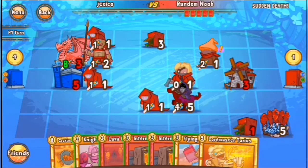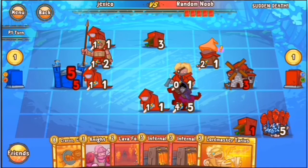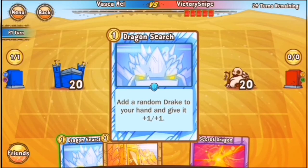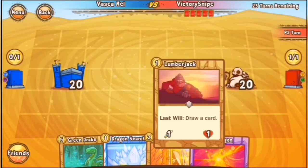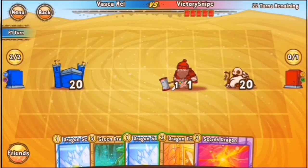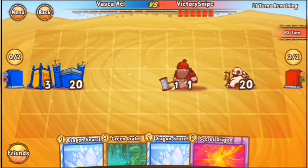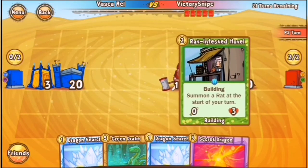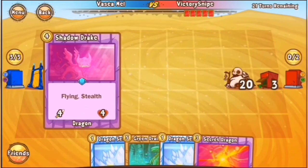He has Vesa Mel taking on Victory Snipe here, and of course Vesa is well known for his gameplay of dragons — quite the dragons player. So I would imagine with that opening turn he's going to play the Temple. That makes sense — he's got the double Dragon Search in hand. Lumberjack moving up to take Chip, and then a Hovel going down.